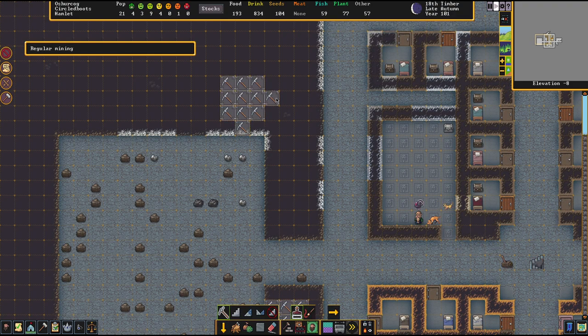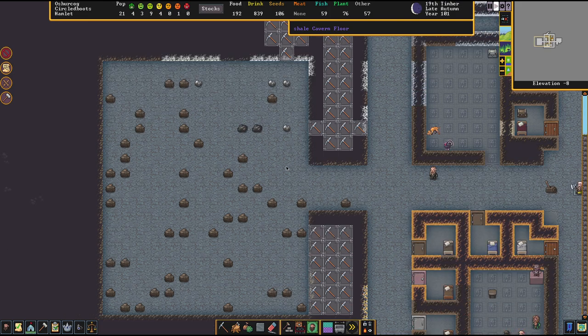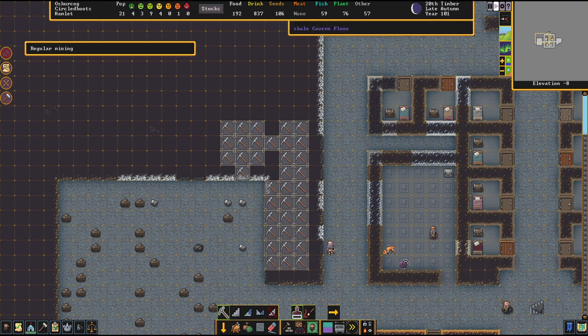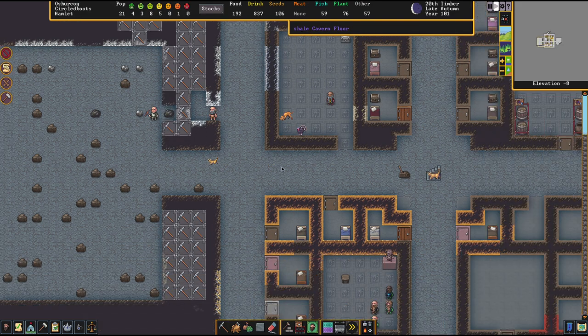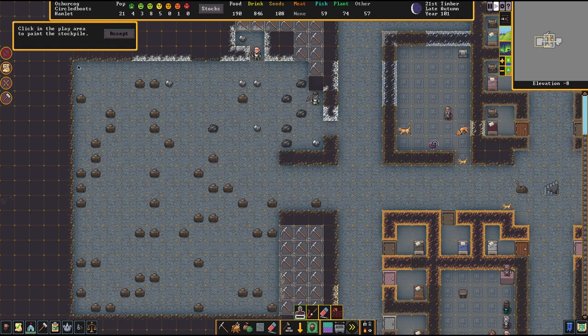The next idea is to come up with a concept that will allow you to utilize your workshops decently. This area here is supposed to be for the Crafts Dwarves — I want to have three Crafts Dwarf shops. Here we're going to store all the finished goods. Let's utilize more of that hallway here. And over here the next hall is being prepared — this entire section I'm going to use to store my boulders.